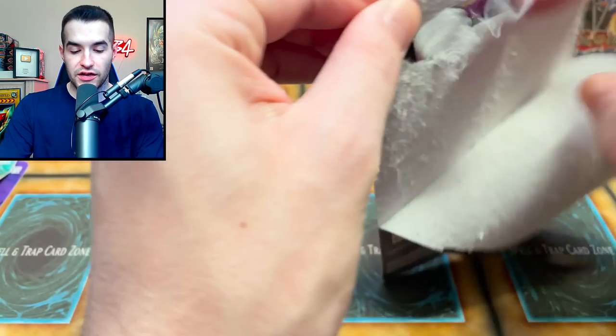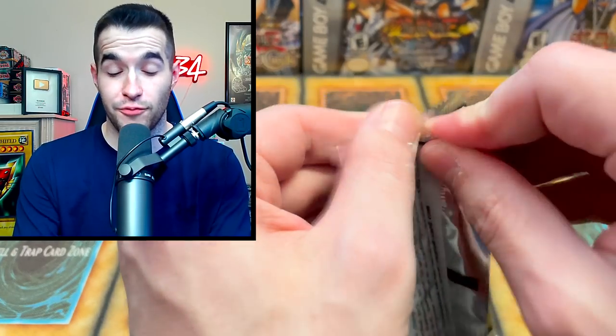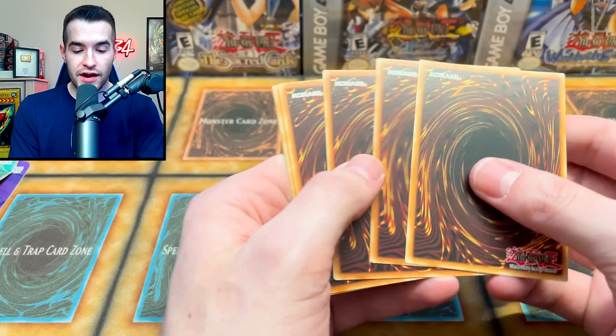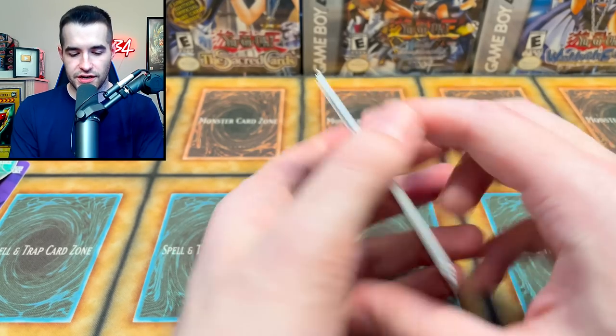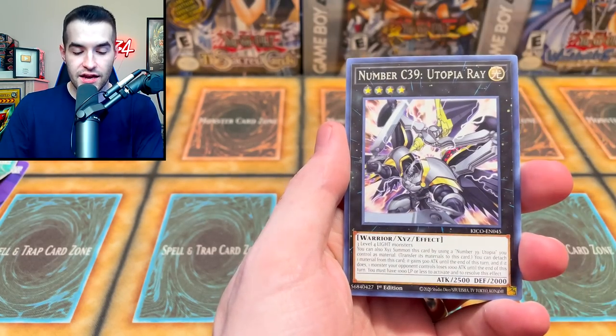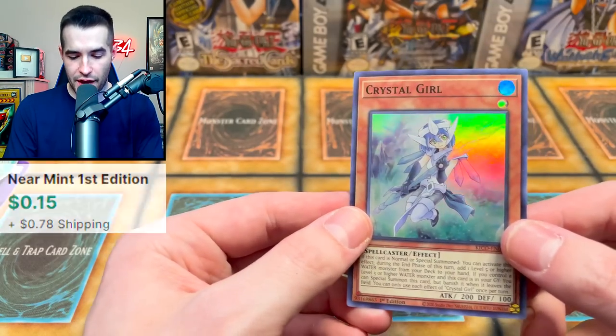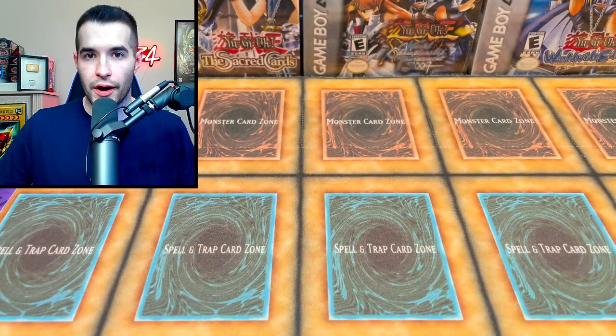Still four packs left. King's Court — come on, Collector Rare! I think I was trashing Collector Rares and since then I've pulled literally nothing. Let's see if that'll turn around right here. We pulled Eagle Claw, Leo Arms, Gravekeeper's Spy, Number C39, Ultimate Shield, and Crystal Girl as a Super Rare. Three more packs.